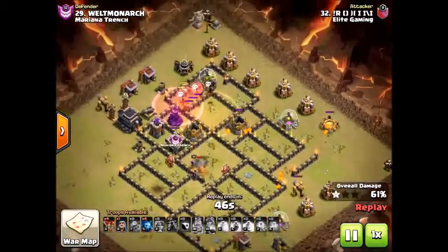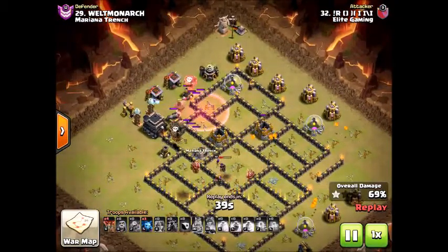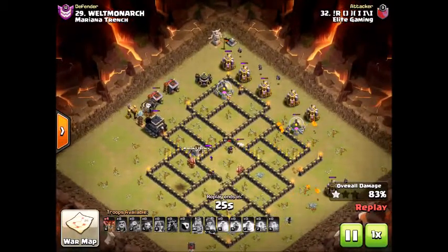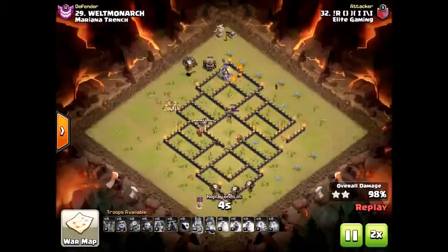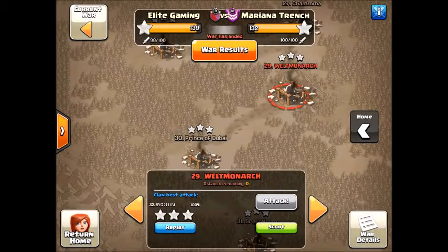Also keep into consideration the wizard tower locations — that's pretty much the main thing. You want to place a heal spell for your loons when they're about to deal with wizard towers, especially if you're not going to have any coverage from your lava hound. However, on most popular Town Hall 9 bases, the wizard towers are in range of the air defense. If that is the case, you might not even need a heal spell because the lava hound is going to be tanking for your loons — the wizard tower will be locked down on the lava hound while the loons can just swiftly cross through and take care of the defenses.